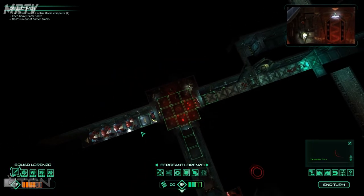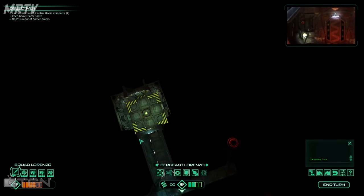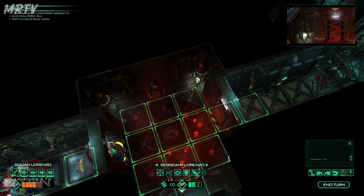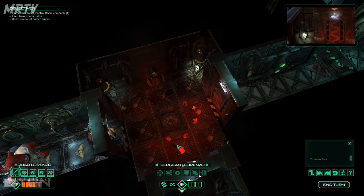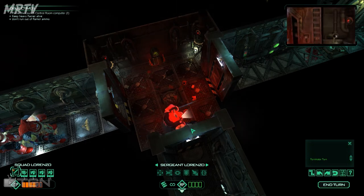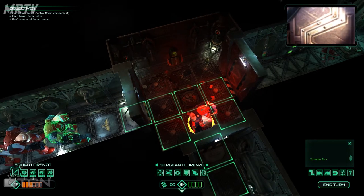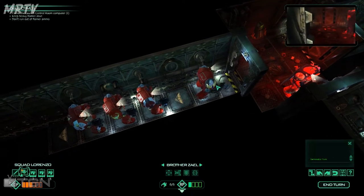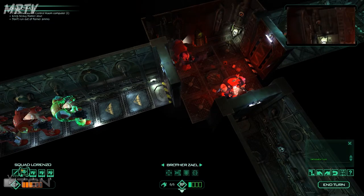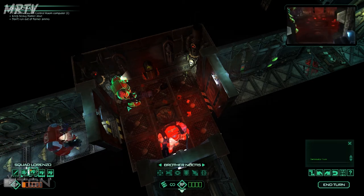In this mission I have to get the guy with the flamethrower all the way over to here and burn everything in there. Every one of the red flashing things is where the Genestealers spawn. The captain should not be there - I didn't want him there. We need to protect him at all costs; if he dies the mission fails. Just like the board game, you have to move each one individually, which does take a while.